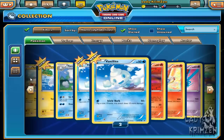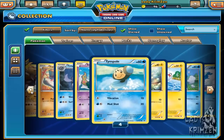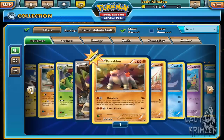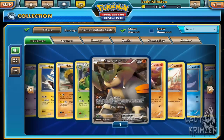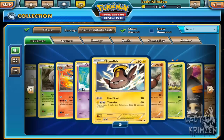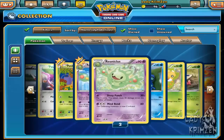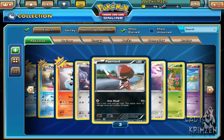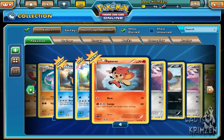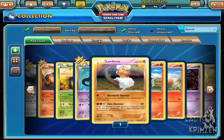Reverse holo Vanillite — they keep switching the order around, that's annoying. Vanilluxe, Tynamo, alternative art Tynamo, Tympole, Trubbish, Torkoal, Timburr, holo Terrakion, full art Terrakion — same moves as the full art, but that one's a lot rarer. Swadloon, Stunfisk, alternative art Stunfisk — different types. Solosis, Shelmet, Swadloon, Seismitoad — not holo unfortunately. Reuniclus, alternative art Reuniclus, Patrat, reverse holo Pawniard, alternative art Pawniard, Happiny, Palpitoad — reverse holo and normal.